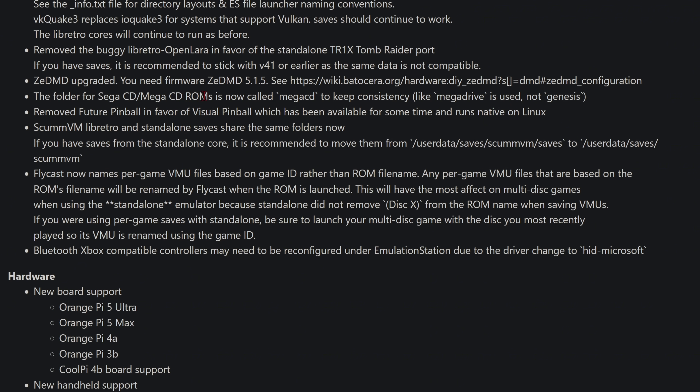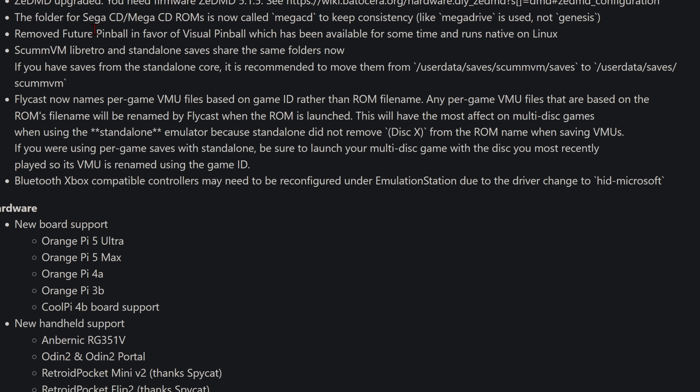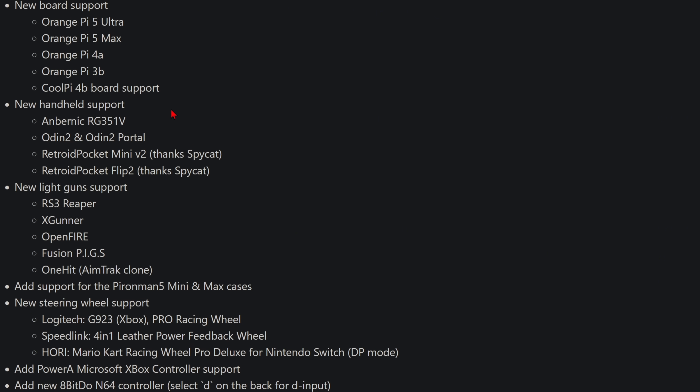If those are the types of games you're playing, the folder for Sega CD / Mega CD ROMs is now called Mega CD to keep consistency, since Mega Drive is used rather than Genesis. So they changed the folder name for Sega CD. They also removed Future Pinball — I know a lot of people were not happy about that — in favor of Visual Pinball. Additionally, some Bluetooth Xbox-compatible controllers may need to be reconfigured under EmulationStation due to a driver change. If you're having issues with the Xbox controller, just reconfigure it.